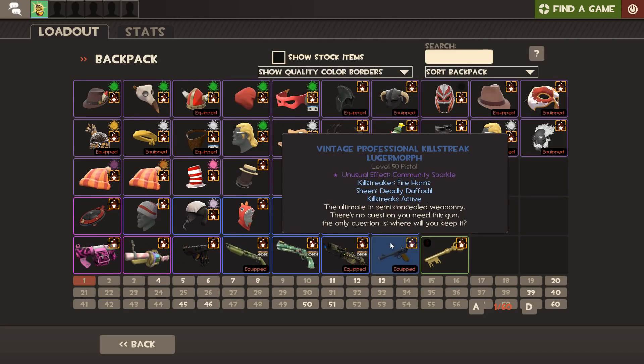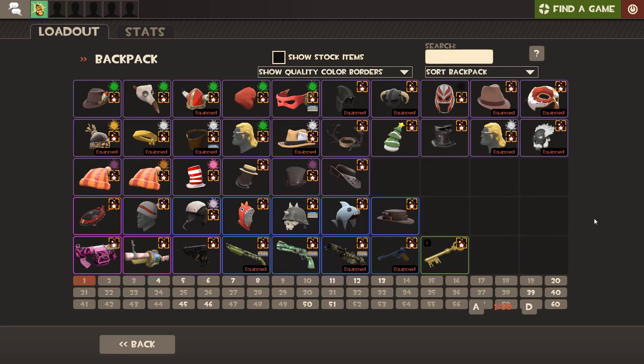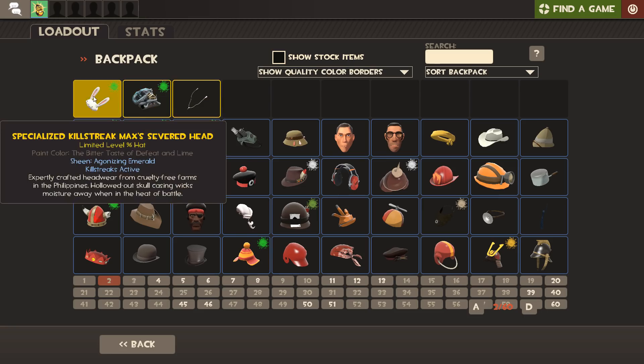Then we've got these two items which have the unusual badge but aren't necessarily unusual weapons - they have the Community Sparkle effect. This is the Professional Killstreak Lugermorph with Community Sparkle, and then the Self-Made Key with Community Sparkle, which I traded for. These were given to people who created items in the game, and they became tradeable when festive or halloween keys became regular keys after the event ended. They're quite expensive and quite rare. That covers the unusuals.